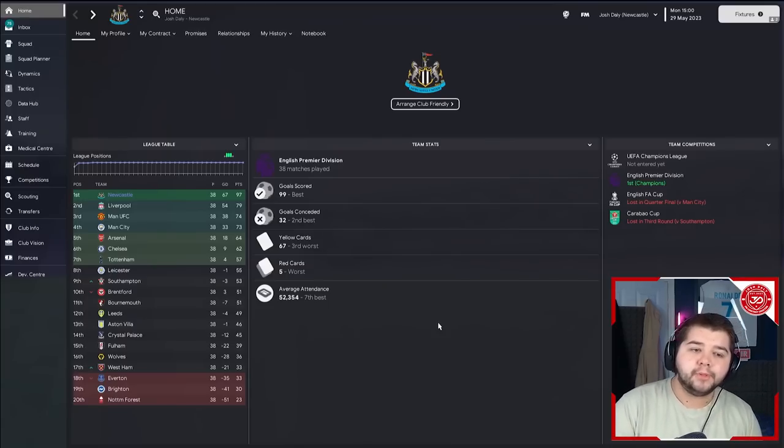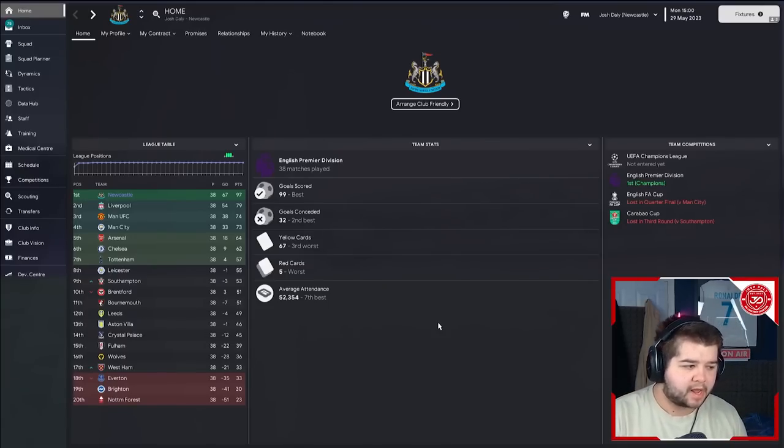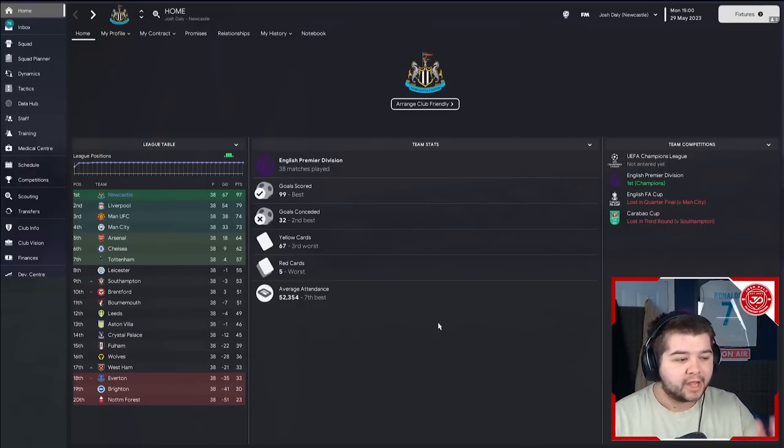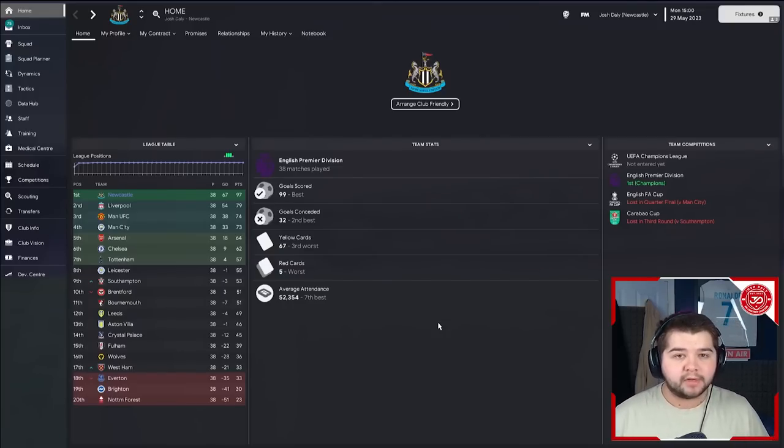Now we're going to go over to Newcastle - a team predicted to finish around the European placements - and we've come in and won it. Sky Bet English Premier League champions, goals scored at 99, goals conceded at only 32, which is quite good for this Newcastle team. As good as Newcastle are, they definitely don't have the best defense in the league.